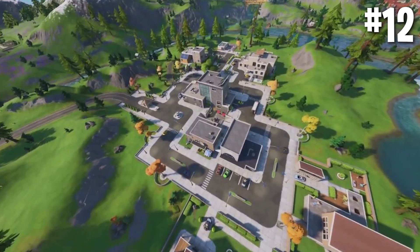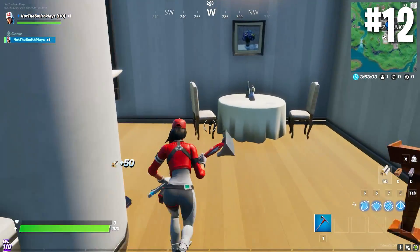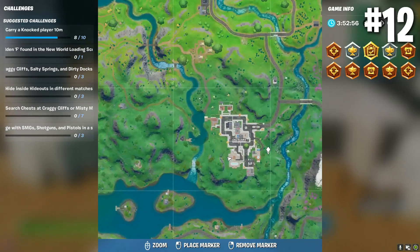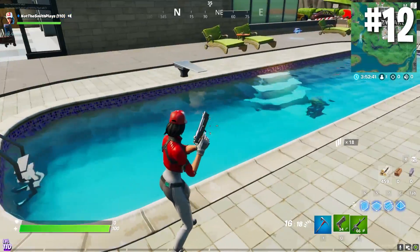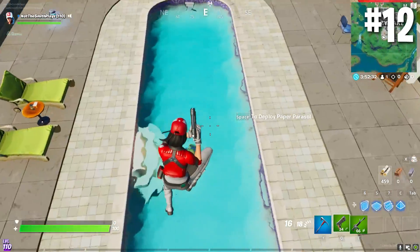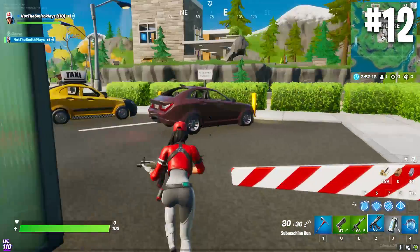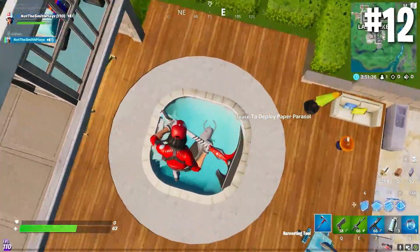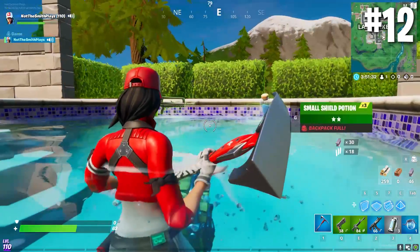Moving on to number 12, let's look at Lazy Lake. Lazy Lake is one of the larger and more populated areas in Fortnite, and it's home to a few rare chests. In one of the southern buildings, there's a pool outside that contains a hidden chest underwater. It's not the most difficult chest to find, but it could certainly go unnoticed. Moving east to another house, there's also a jacuzzi which hosts another chest — a fun little feature and a nice hide that Epic threw in.